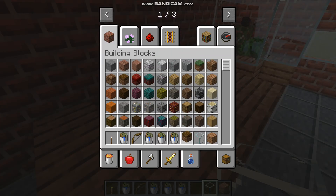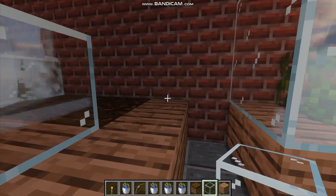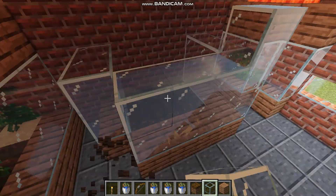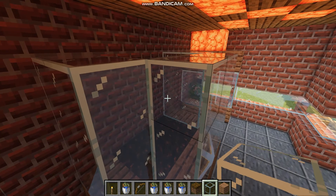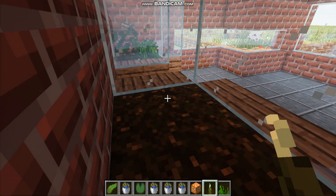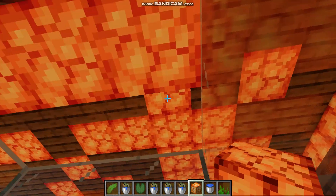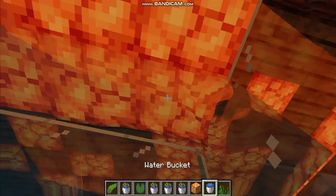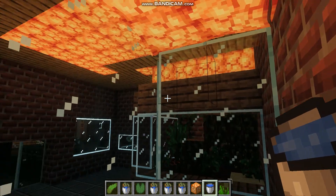Grab some of this. That looks good. Now we need some plants. I got some plants. Let's get this water. Start filling it up. I'm just going to do this so I don't actually get any water outside where it's going to be. Perfect. Now we shall place the plants.